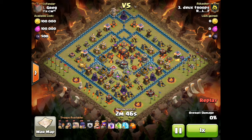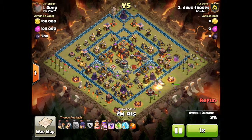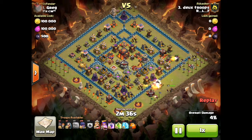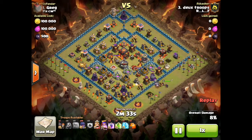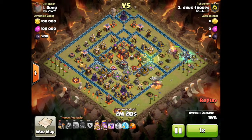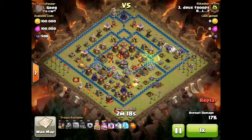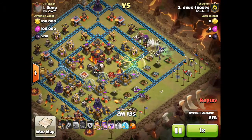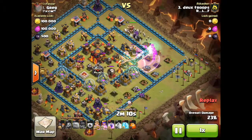He makes a hole in the wall with a wall breaker, then drops another golem. This time I see he's taking two golems because usually he goes with one. He only has one wall breaker, so I'm not sure it would help make a hole — I probably would have deployed it to help the golem. There he deploys the witches up north, and the inferno is on multi.